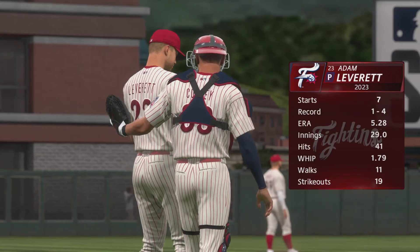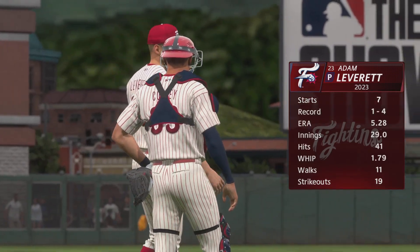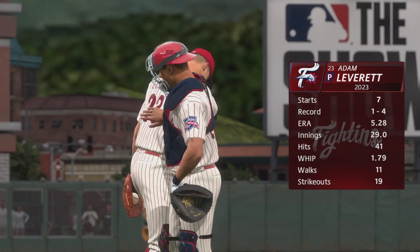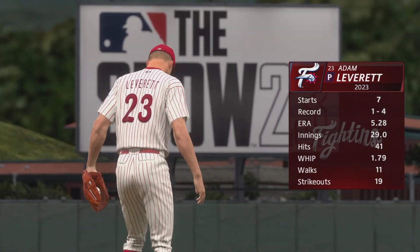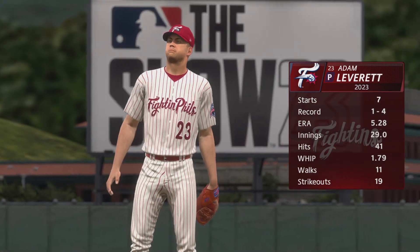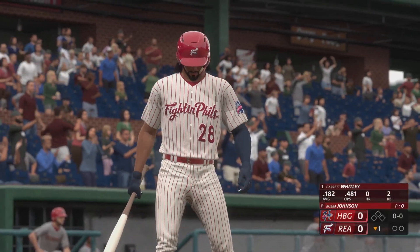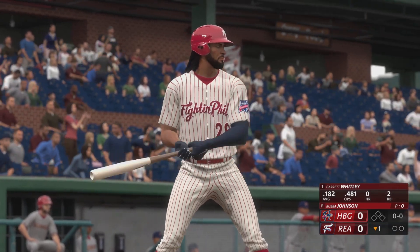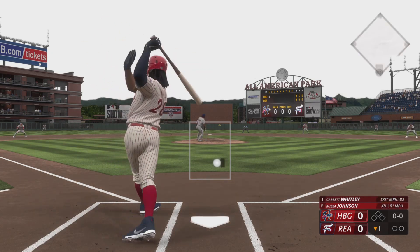First pitch moments away. Going to the slab in today's game: Adam Leverett and Chris, hoping for some better fortune moving forward. Looking to see if he can increase the amount of swings and misses and perhaps get more strikeouts, because hitters are batting over .300 against him — that means guys are getting the barrel to the ball with good exit velocity.